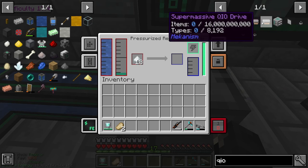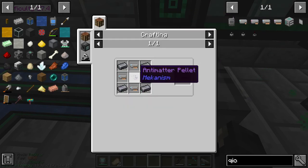By the way, you can get a super massive QIO drive which stores up to 60 million items. But you need anti-matter for that.